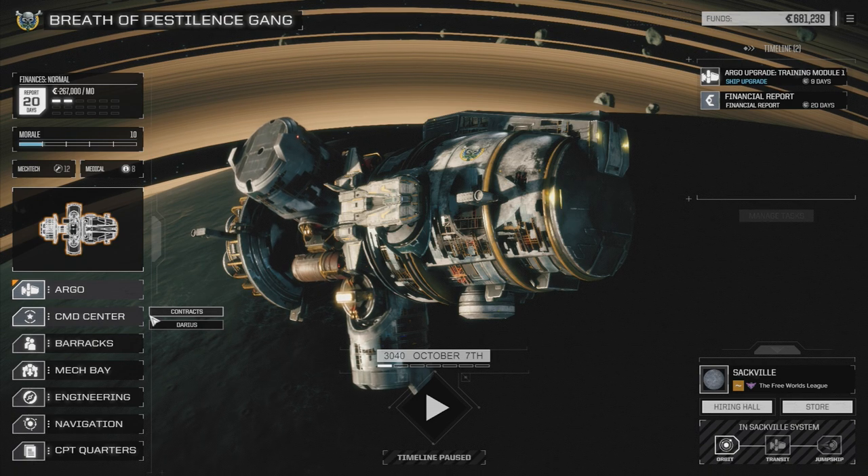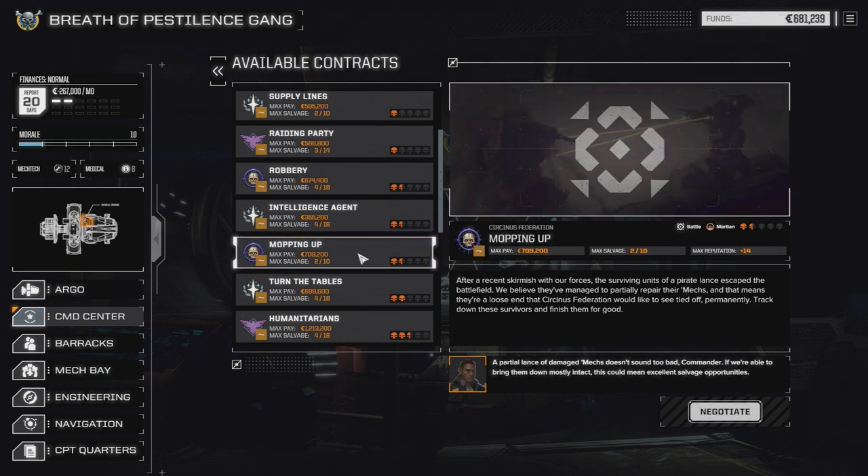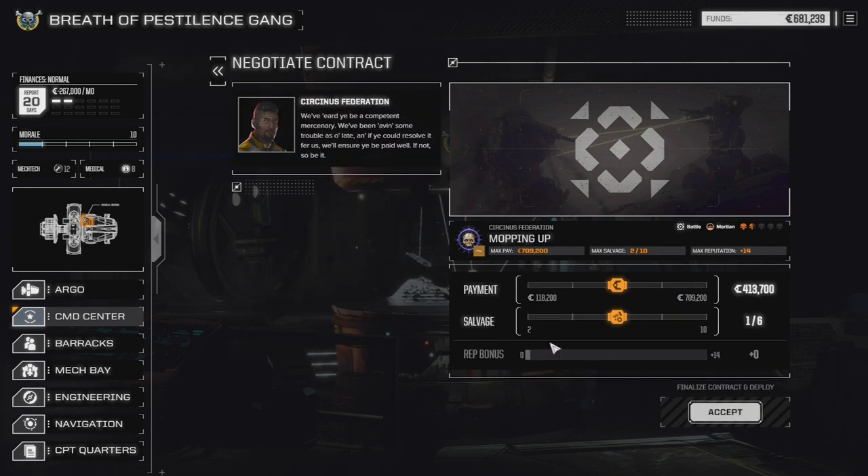Before we do that, we're going to do a contract while we're waiting. I've identified one I think we can probably do that'll be fun — we're going to do Mopping Up for the Circinus Federation. After a recent skirmish, the surviving units of a pirate lance escaped the battlefield. They've managed to partially repair their mechs, and the Circinus Federation would like to see them tied off permanently. Track down these survivors and finish them for good. I'm mostly interested in the cash we'll make out of this.